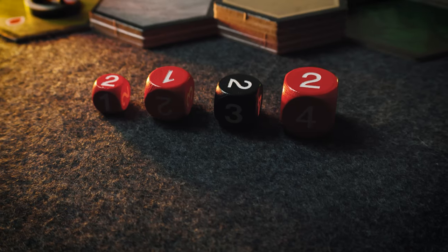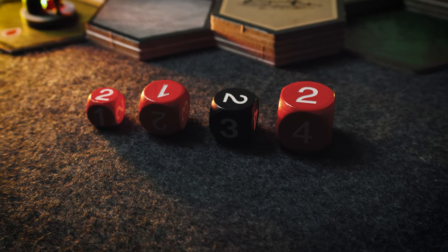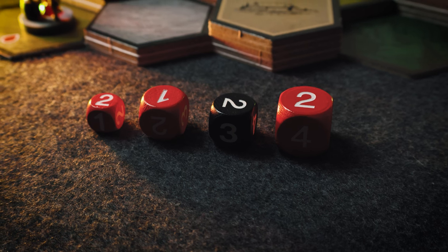Combat gets its own section mostly because it's worth explaining clearly. Every piece in the game has a combat dice value — trolls have three medium dice, your hero starts with two medium dice, and your warriors all start with one small dice. When you are in combat with another player, you roll the dice equal to all of your characters in that hex at the exact same time as your opponent.